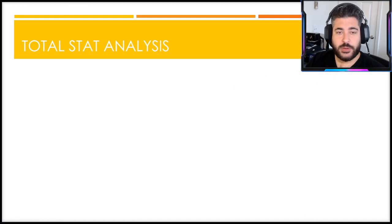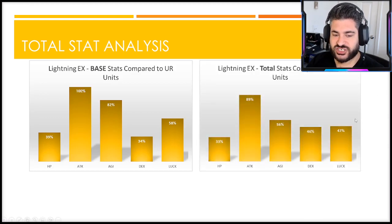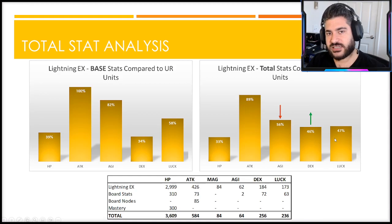Reconciling the base stats with the total analysis: attack and agility are where she genuinely really shines. But once you start putting in the extra board stats, board percentage stats, and mastery nodes, things do shift a little. She loses some ground on agility compared to other characters. From the agility perspective they only give her two agility on the board - most characters get around eight, and if you're lucky upwards of ten - so that's really what makes her lose ground in total agility.